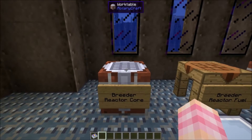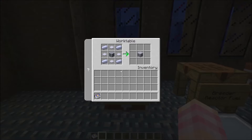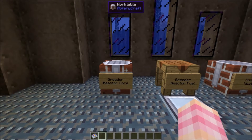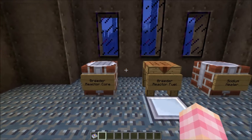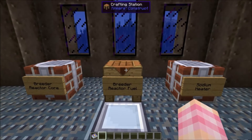The most important thing, obviously, is the breeder reactor core. That's crafted very simply with a fuel core, four base panels, and four steel ingots — that gives you the breeder reactor core. They work in the same way as the fission reactor cores, the regular fuel core, and we'll take a look at the GUI in a moment.